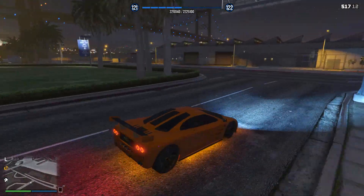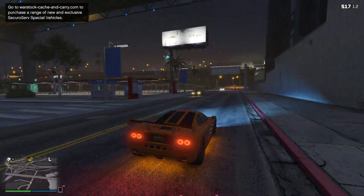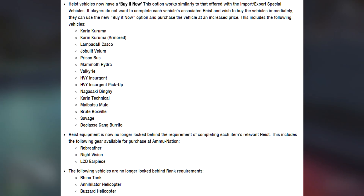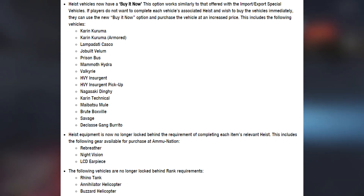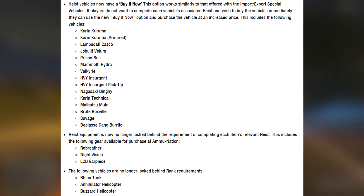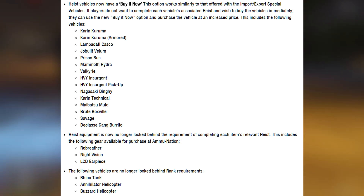Moving on to new changes: you can now purchase all heist content without playing any of the heist missions. Previously you had to complete the according heist missions to unlock select content, but from this point forward you can buy all heist content without playing any missions whatsoever. Similar to import and export special vehicles, if you want to buy the heist content without completing the missions, you'll pay an increased price — typically around 20% extra. The same applies to the Rhino Tank, the Annihilator Helicopter, and the Buzzard Helicopter, which are now available to everyone regardless of rank, whereas previously you had to be rank 100.